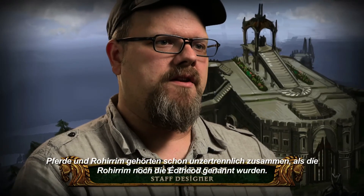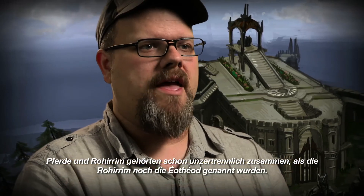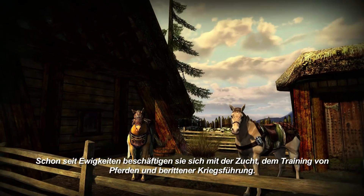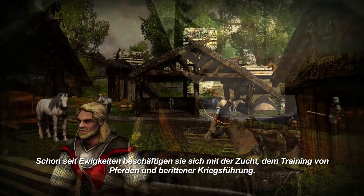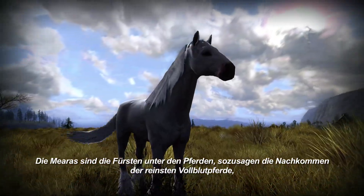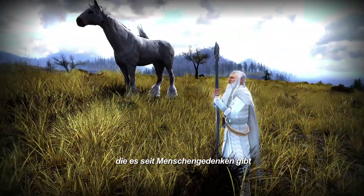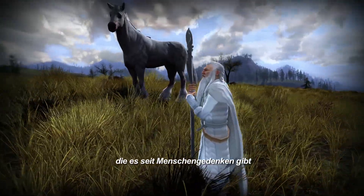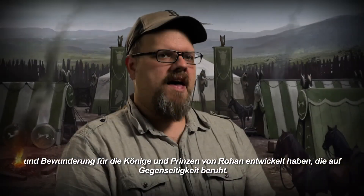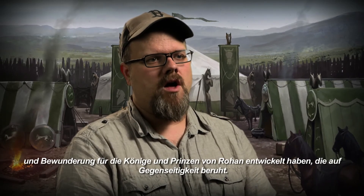Horses and the Rohirrim have been tied together since before they were the Rohirrim, when they were the Eotheod. They've forever been involved in raising horses, training horses, and riding horses to war. The Miras are the lords of all horses — a strain of horses with extremely pure blood going back to time immemorial, who have developed this affection and mutual admiration for the kings and princes of Rohan.